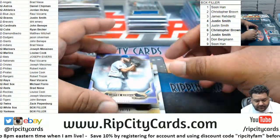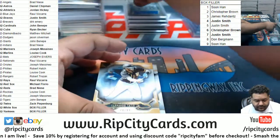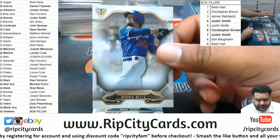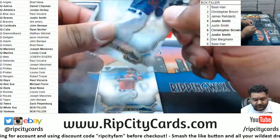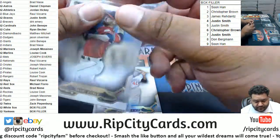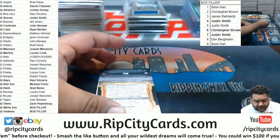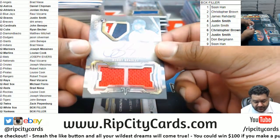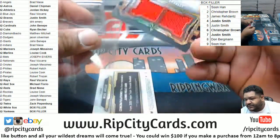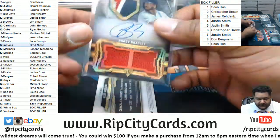We got Kershaw 299 Dodgers, Tatis Jr. 99 Padres, Betts for the Dodgers, Bieber Indians. Robinson Dodgers. The 2020 rookie Mr. Bobby Bradley for the Indians, 35 of 35 — eBay 1 of 1. That's nice — a nice hit for the Indians, that goes to my boy Brad. Huge Indians fan, so I know it's going to go to a good home.